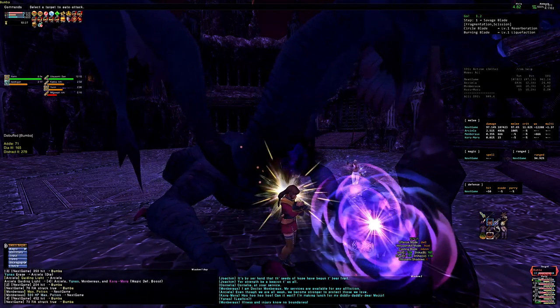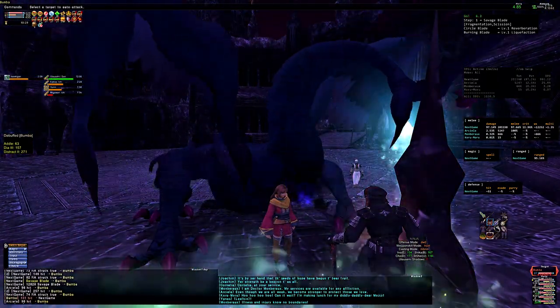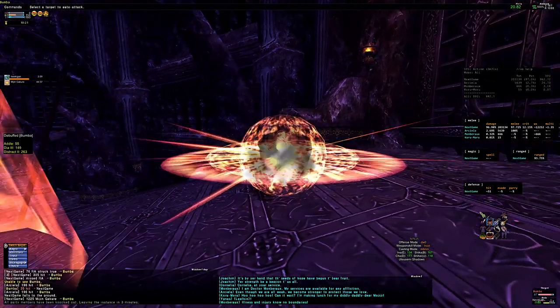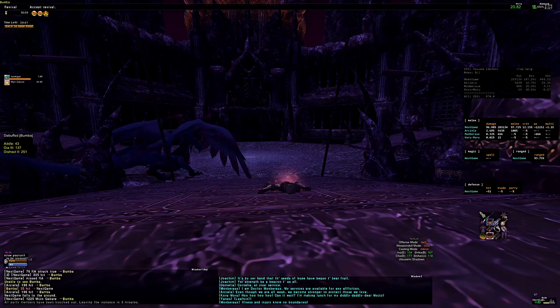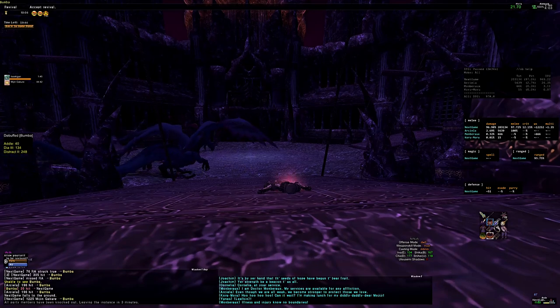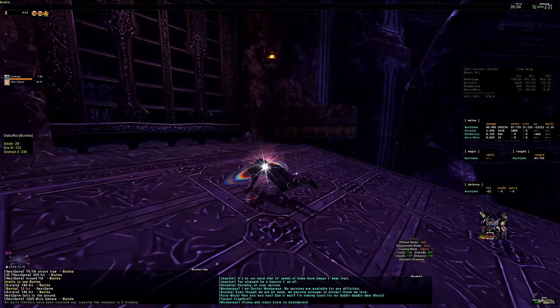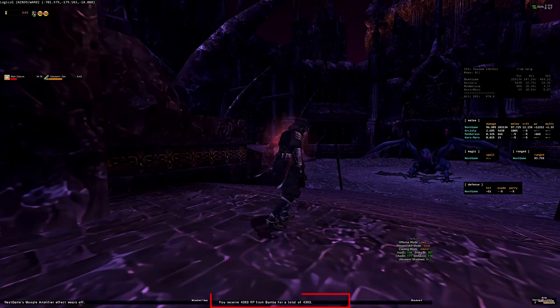As long as you can farm the segments, you can use this strategy indefinitely to get all of your Odyssey gear to rank 15 without any further use of groups. This strategy is very helpful for groups solely focused on a small number of NMs, or for the many people whose statics have fallen apart after reaching higher vengeance levels. If you want to get higher than rank 15 on your gear, you'll need to beat that NM on Vengeance 15 to unlock rank 20, and then on Vengeance 20 to unlock rank 25. I was fortunate enough recently to find a group who took me in on a Vengeance 15 Boomba win, so I've been able to get all of my Naami gear to rank 20 using this technique, and I'll be storing up segments in hopes of finding a group for a Vengeance 20 Boomba clear.